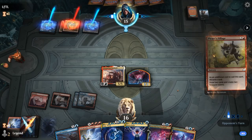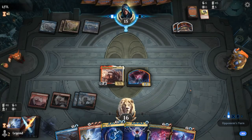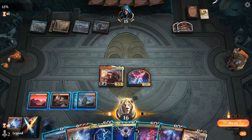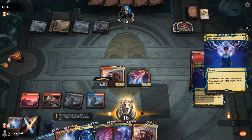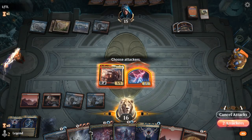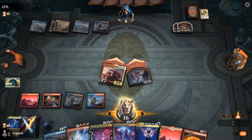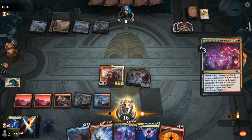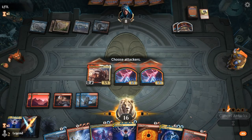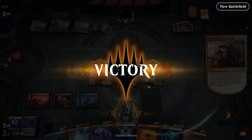Opponent might combo off though — it's going to be Pirate's Pillage discarding Mind's Desire, so they're also doing powerful things. We drew the other Velomachus, which is not ideal, but we can shuffle it away with Brainstorm — we put back Velomachus and Time Warp, then attack and cast Time Warp for free. We get it back with Overload to cast it again next turn, which wraps things up. Still had Unsubstantiate as backup.